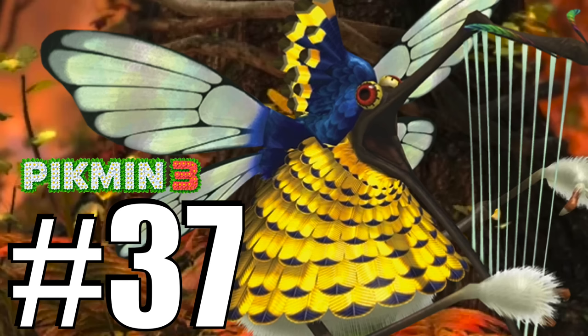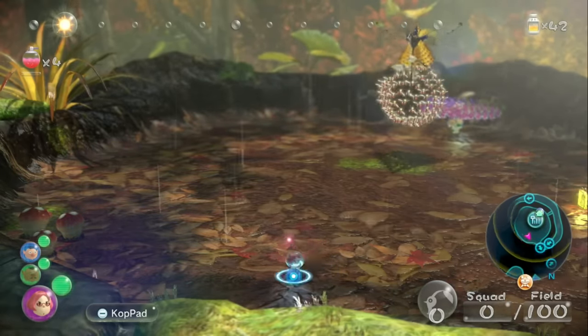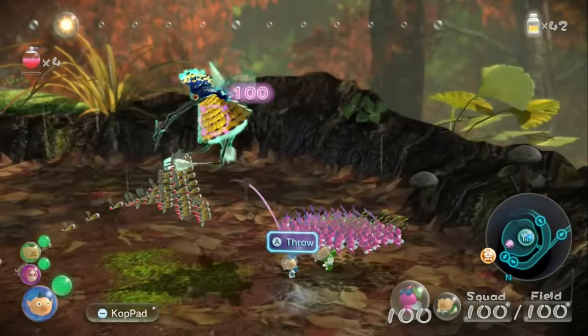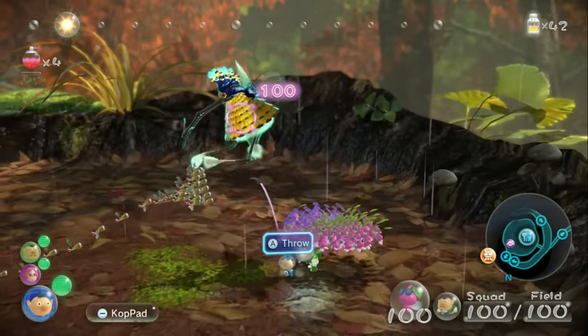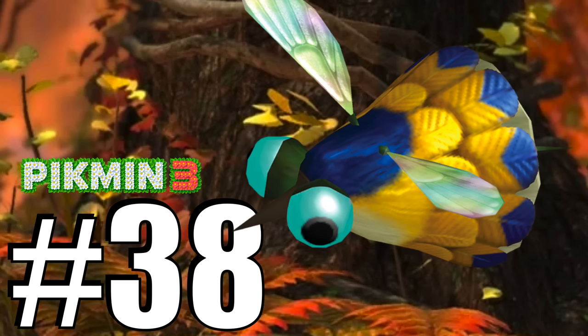Number 37, the Scornet Maestro from the Twilight River — the Pikmin 3 version of the captain mimic, which conducted an army of 100 Scornets. It was widely considered the worst boss in Pikmin 3, so it's not coming back anytime soon. Number 38, the Scornets — like the baby Phosbats, the Scornets returning without their leader would just be downright strange.